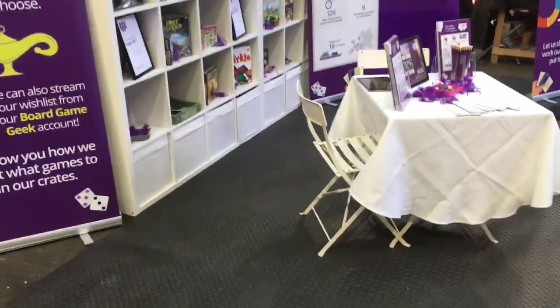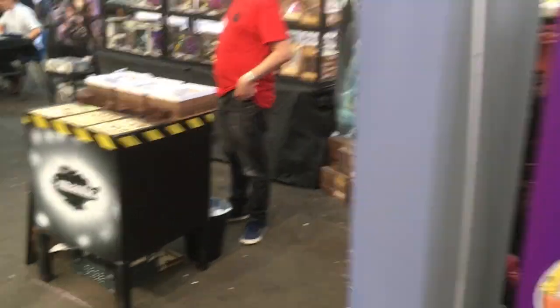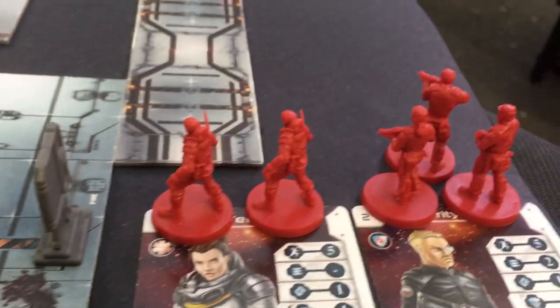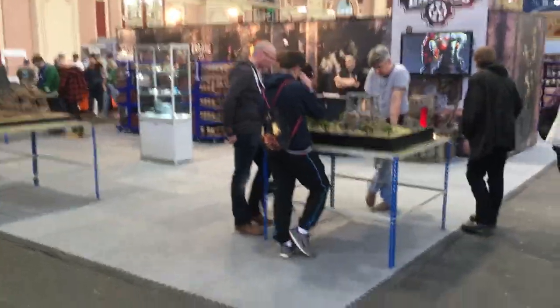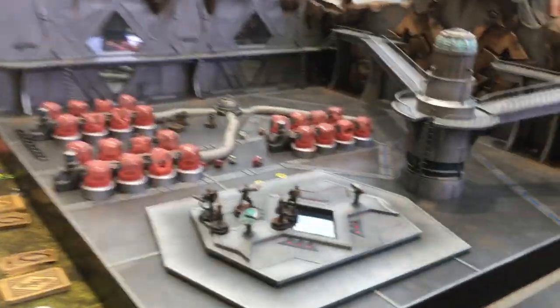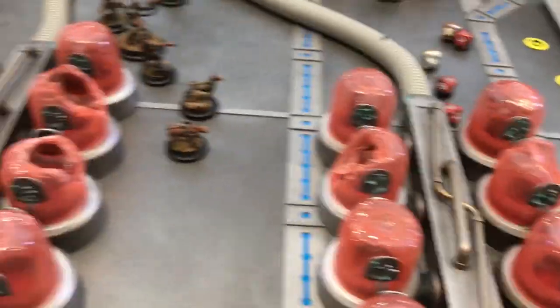Let's see what else. Board Game Crate. This is Mantic — nice minis. This is Star Saga. The Wild West Exodus — I saw this at UK Games Expo as well, I think. They do Dystopian Wars. Big minis, really nice detail on those. Little pods and stuff — really cool.